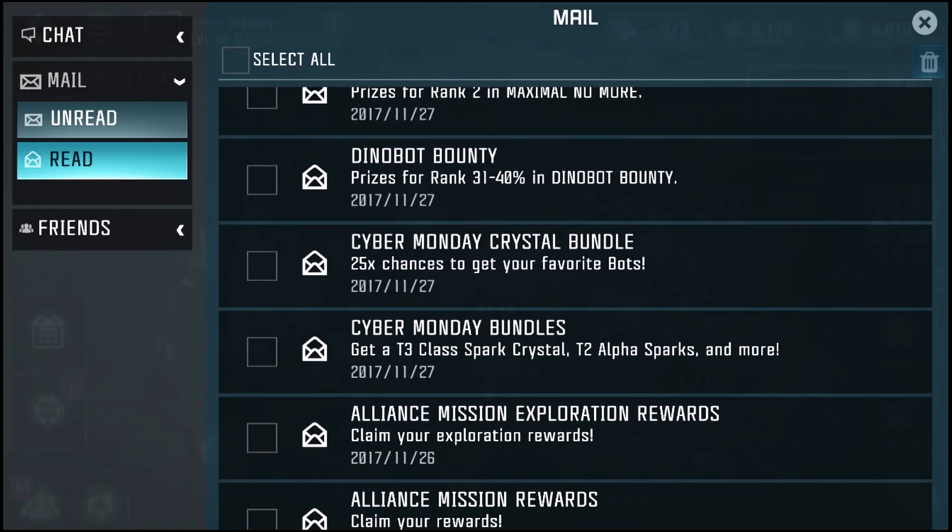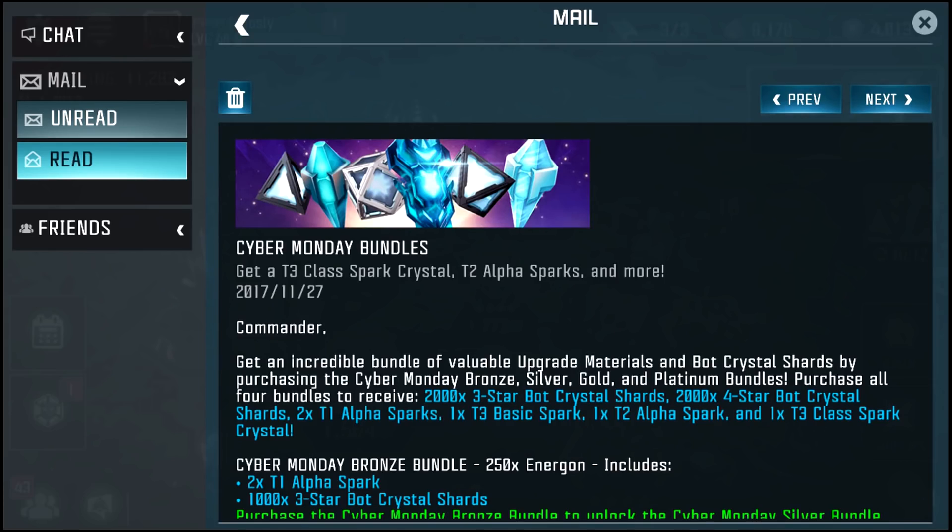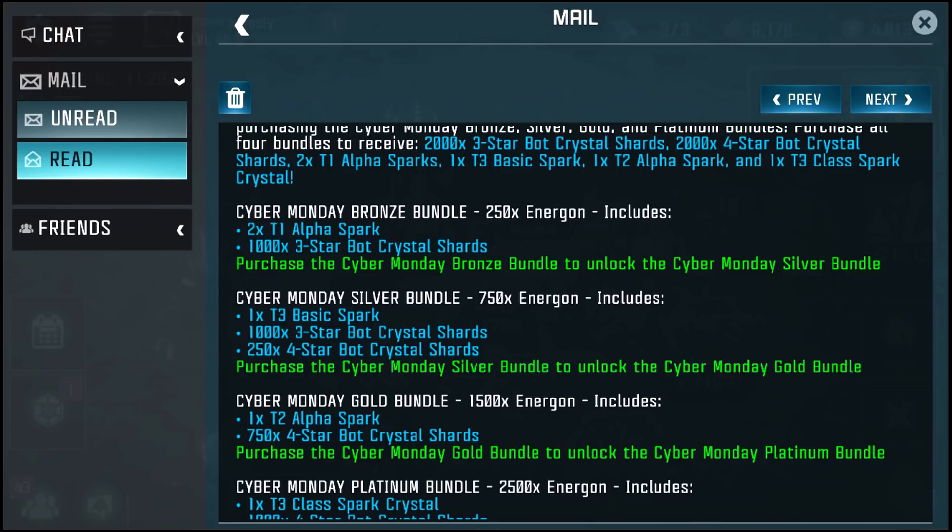So you can get a Tier 3 Class Spark, Tier 2 Alpha Sparks and more. The first bundle has only two Tier 1 Alpha Sparks and a thousand Tier 3 bot crystal shards for 250 energon. The next one is 750 energon — you get one Tier 3 Basic Spark and a thousand Tier 3 bot crystals.